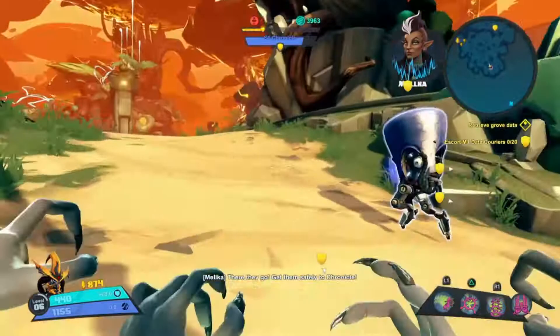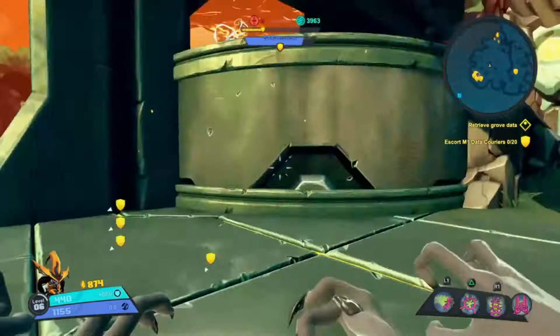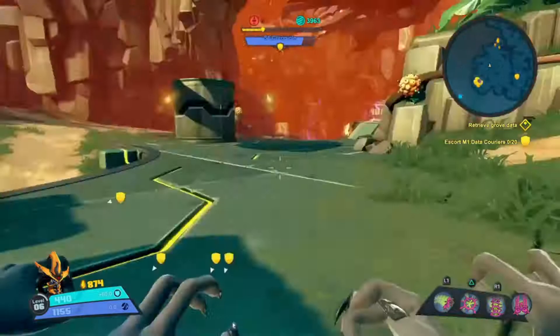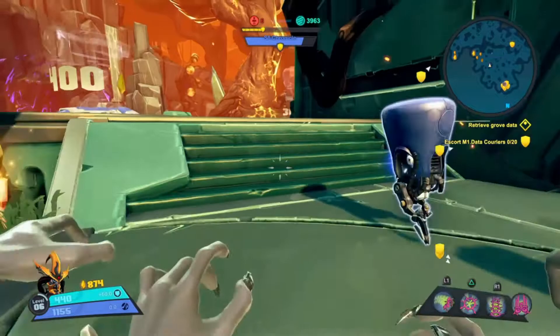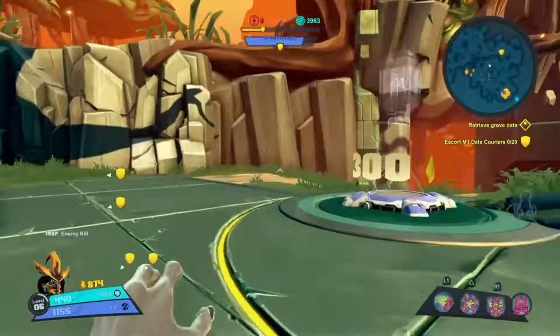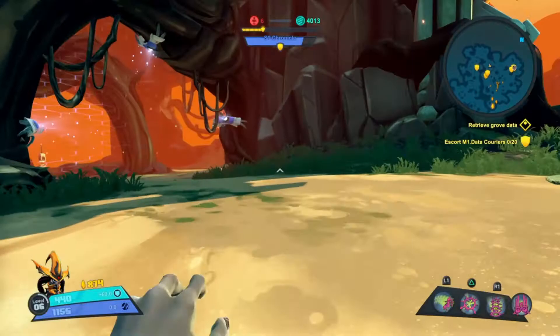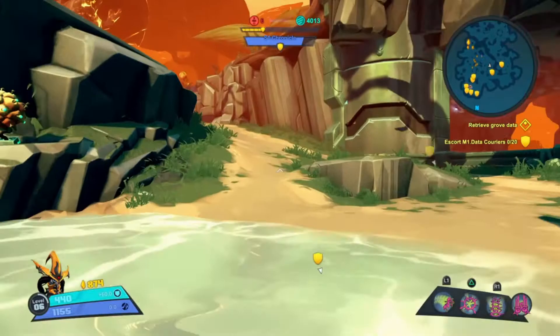I'm going to escort these guys over to where the Chronicle is — I've got to get 20 of them over. This mission is interesting because it's one of the best to try out new abilities: the level won't end and enemies won't stop spawning until you escort all 20. That means you can deliberately let them get killed to rank yourself up and try out various new skills, especially on characters you're not super familiar with. A lot of this game is about finding characters you like and experimenting with helix options and upgrades to find play styles that work for you.